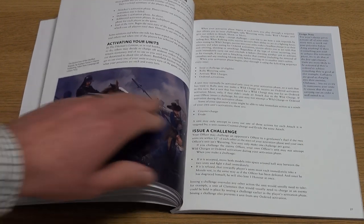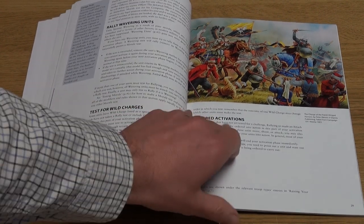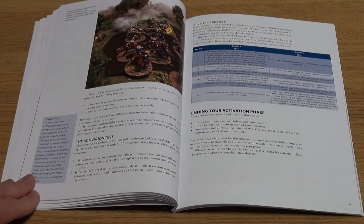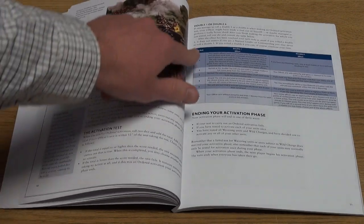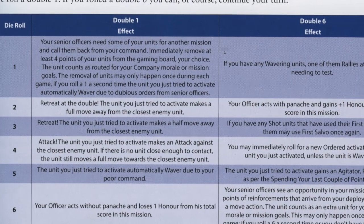Some units may also skirmish or caracole, whereupon a mounted unit with pistols may charge in, fire and retire. The end of a player's phase comes based on a number of possible conditions being met, including the roll of a double one or double six.